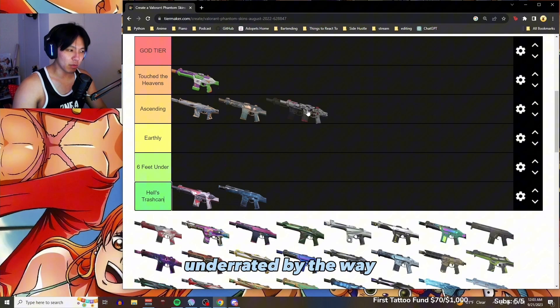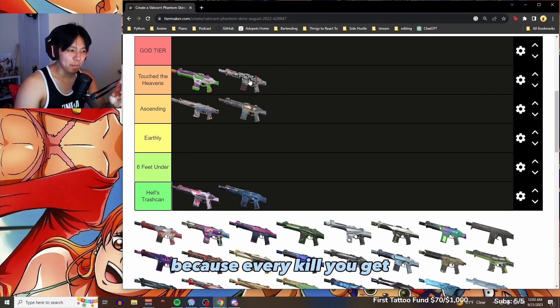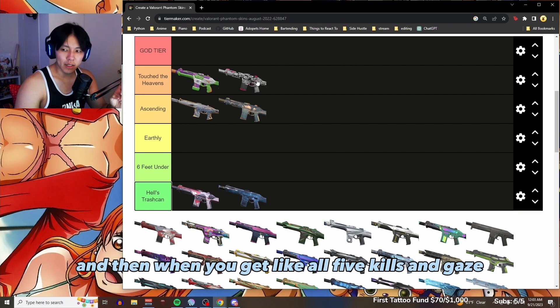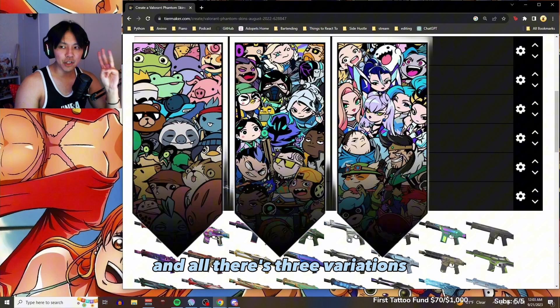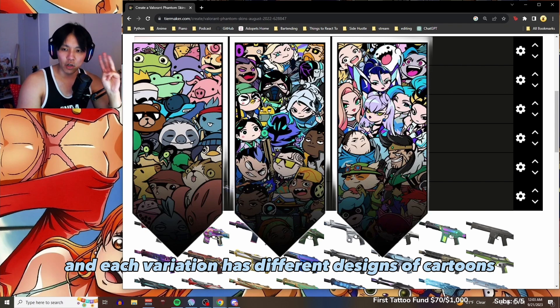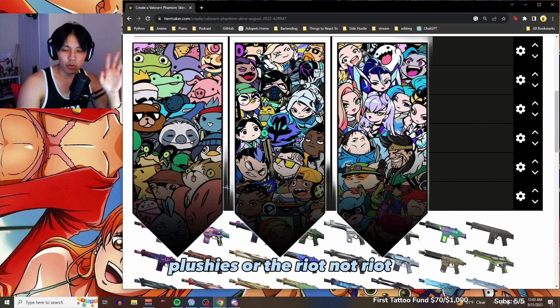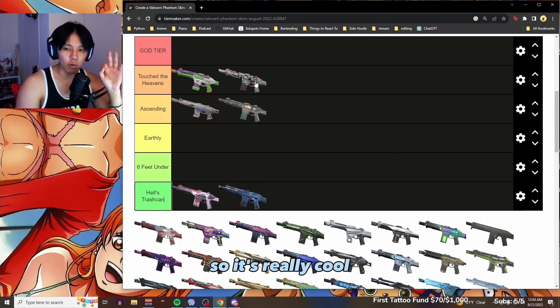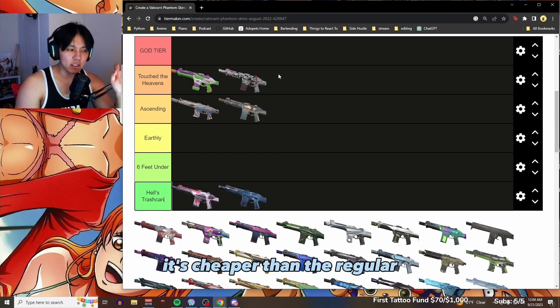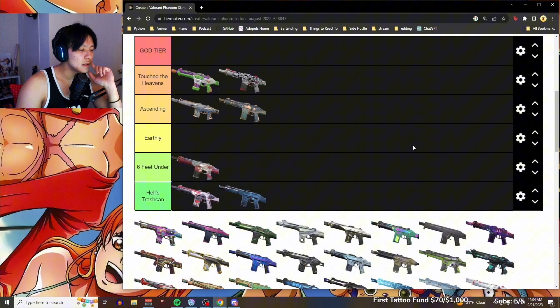The Ascendant — this one's really cool, underrated by the way. I'm gonna put this higher because every kill you get fills in a little coloring book a bit more, and when you get all five kills it colors the entire thing in like a coloring book. There are three variations, each with different cartoon designs — one has League of Legends characters, one has Valorant characters, and one has plushy characters from all their games. It's really cool and it's cheaper than the standard premium price.